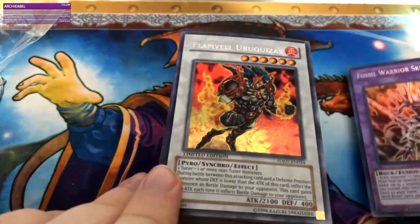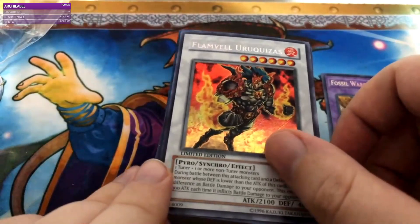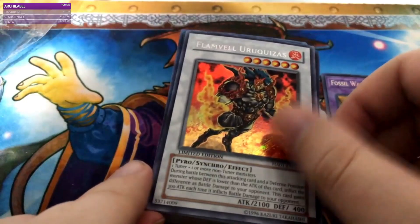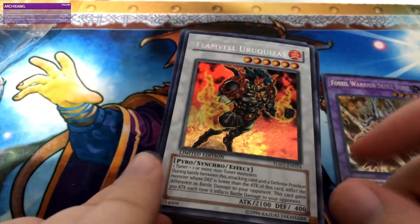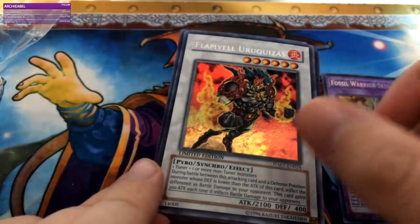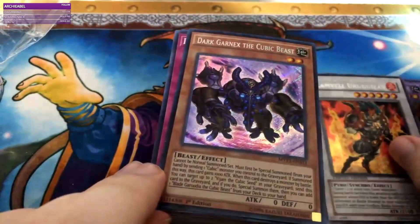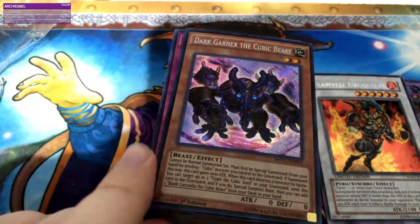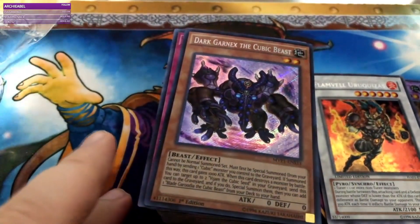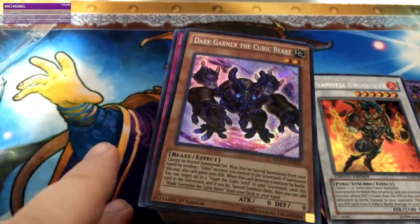Starting off: Fossil Warrior Skullbone. Going one by one. Next up — Flamevale Urquizas, okay, that's cool. I do have some Flamevale stuff. Oh, it's a limited edition — that's Hidden Arsenal. Then Dark Garnix the Cubic Beast. Guess who recently started buying Cubic cards for a Cubic deck they're currently working on?